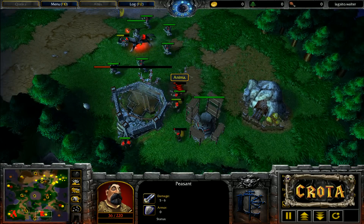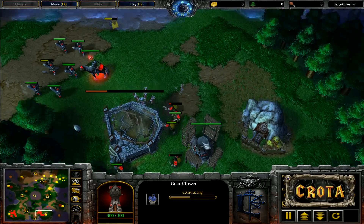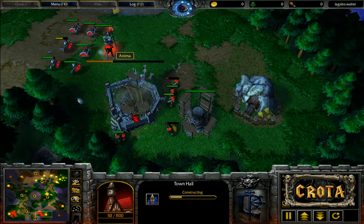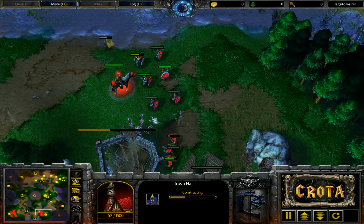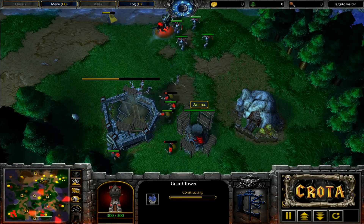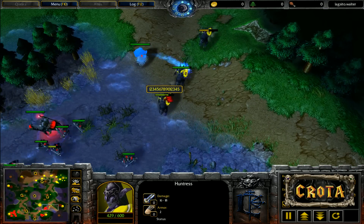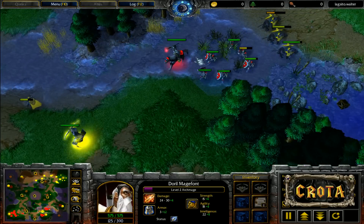Two very low hit point peasants hold off. The guard tower is nearly done, and just like that Anima gets his expansion up and running — economic advantage swings in his favor. The guard tower is in a much better position than it was in game one. Huntresses are now lying around and the archmage needs to drop another water elemental in a hurry.